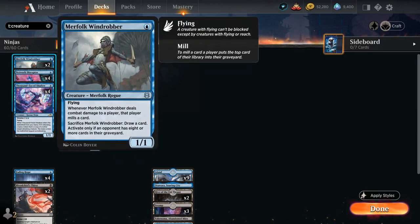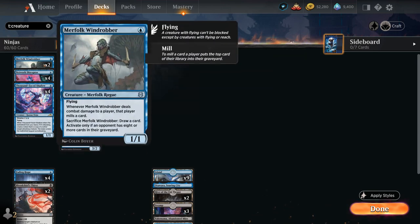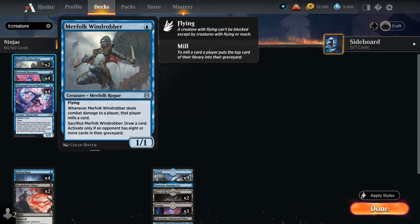And two copies of Merfolk Windrobber, a 1/1 merfolk rogue. As a rogue it still gets the +1/+1 bonus from Silver Fur Master, and it flies. The mill ability isn't super relevant here as we're not really playing into the mill theme.